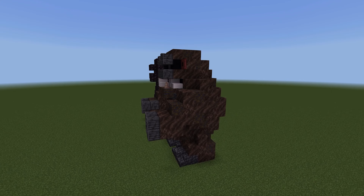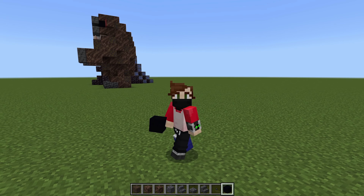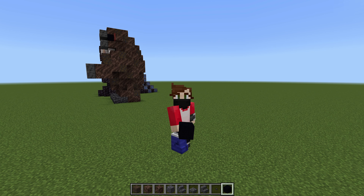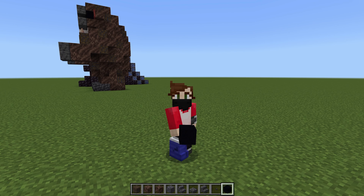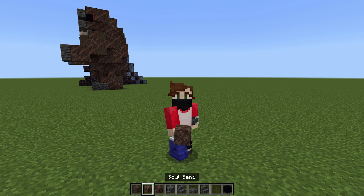So yeah, we are going to get some materials and get started with our Kong. Taking yourself a big enough space away from anything else, because Kong is very dangerous - you don't want him destroying all your other stuff. Definitely keep him away from Empire State Buildings. We're going to take ourselves muddy mangrove roots, some soul sand, some soul soil, some cobbled deep slate, some cobbled deep slate stairs, some polished deep slate slabs, polished deep slate stairs, polished blackstone buttons for the nips, and black concrete as well.